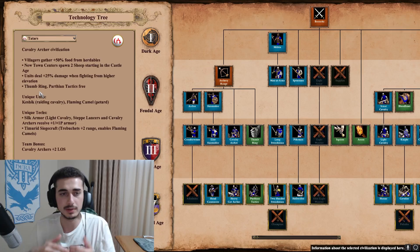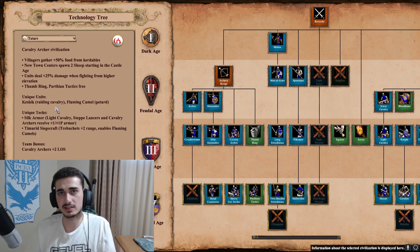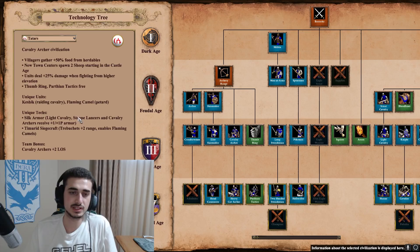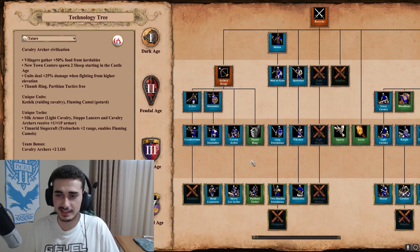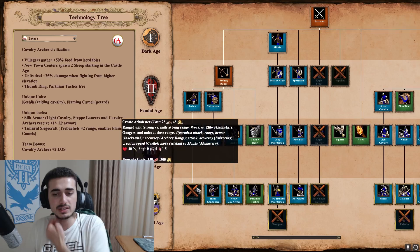Take advantage of the free Thumb Ring by going Cavaliers or Crossbows in Castle Age. The unique unit is the Keshik, basically a tanky cavalry unit that regenerates gold when it attacks, and the Flaming Camel which is like a petard. The unique techs are Silk Armor in Castle Age giving their light cavalry, Steppe Lancers, and cavalry archers +1 pierce and melee armor. Then Timurid Siegecraft in Imperial Age gives trebuchets +2 range and unlocks the Flaming Camel. Their team bonus is cavalry archers have +2 line of sight.